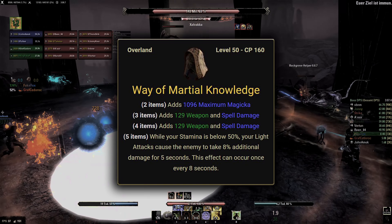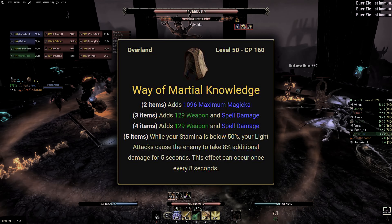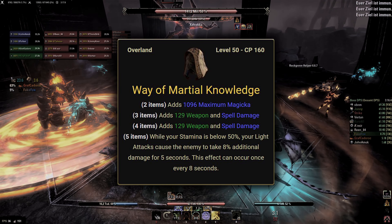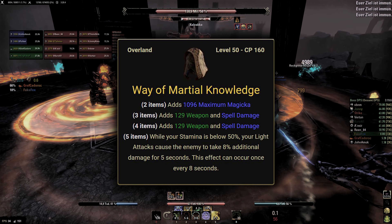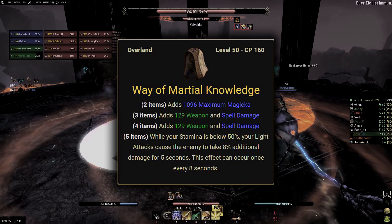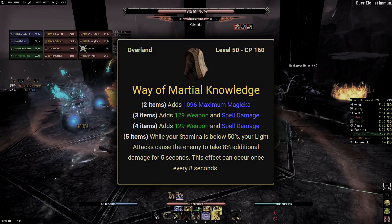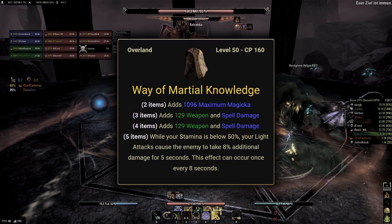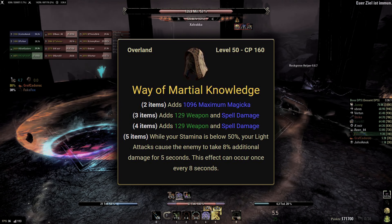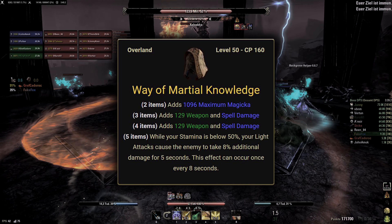Way of Martial Knowledge is a 5-piece offensive support set often used by trial groups. It is one of the Craglorn zone sets and part of the base game. Similar to other overland zone sets, specific pieces drop from specific activities and are tradable. The set is light armor and the minor set bonuses are magicka and 2x spell and weapon damage. The 5-piece set bonus is: